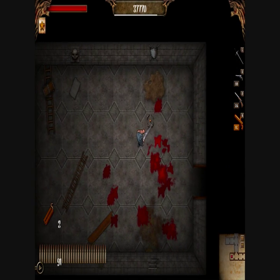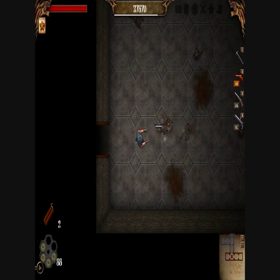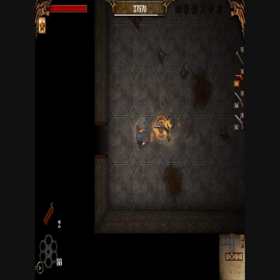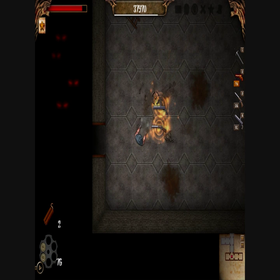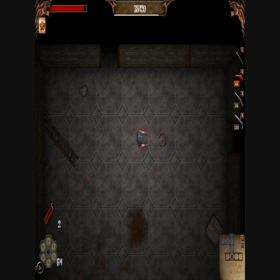He has a pretty standard array of weapons, including six shooters, a broadsword, a shotgun, and dynamite. There are other weapons you can find along the way, such as a crossbow or machine gun.